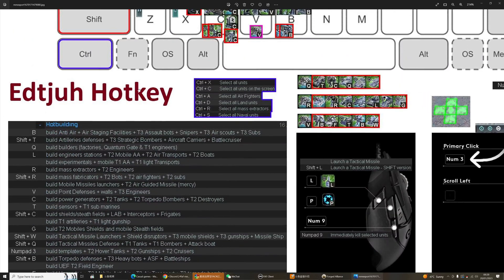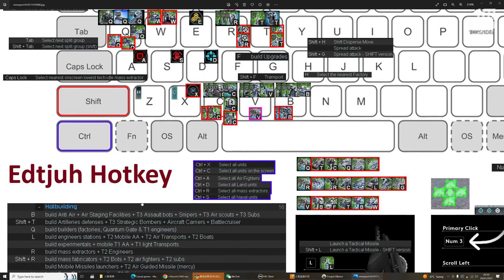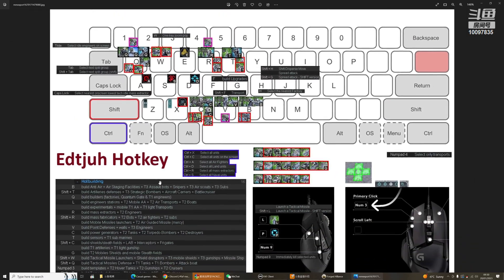Hot Buildings covers everything I have. You can copy-paste it and it should be fine. It pretty much covers everything except field engineers, sparkies, artillery, mobile missile launchers — mostly units. Building experimentals I have on F2 — I'm still learning it. For people saying this looks intimidating — it only takes five to ten minutes of practice, that's it.